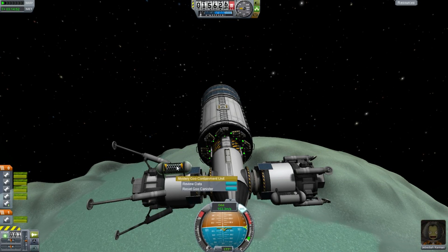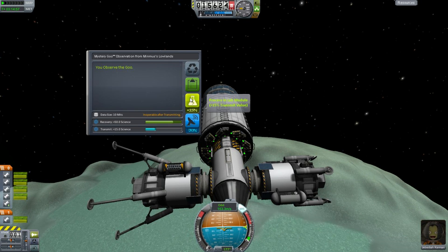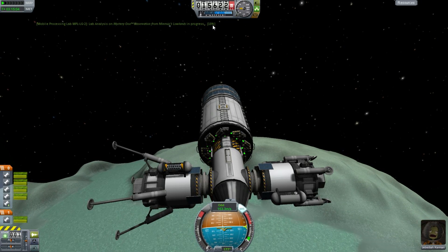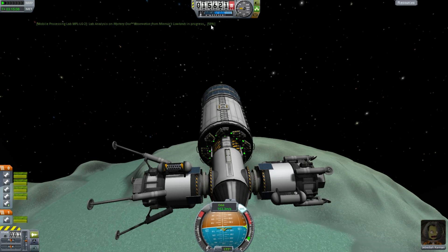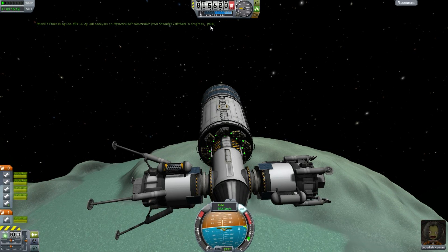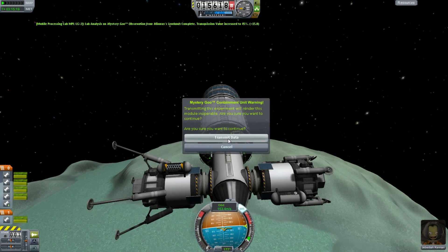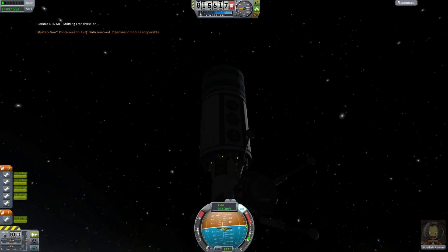You can right-click on each experiment now and review the data. You get this new icon here that says 'process in lab module' — it adds 15% transmit value. So clicking on that, it takes a little processing time, which may be important if you're flying past a target very quickly. And it says you've now got more science from it. Of course, we can transmit that data, and it tells us we will render this module inoperable. Are we sure we want to continue? Yes, of course we do, because we want all the science we can get.